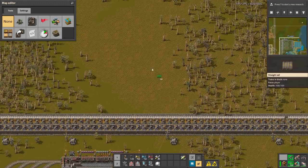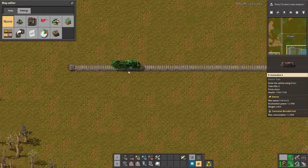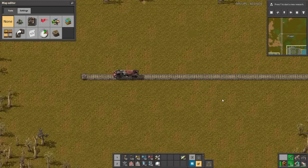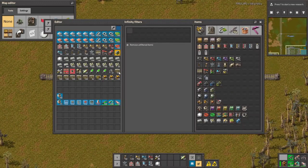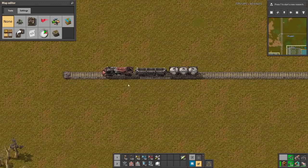So let's copy this rail and build a train. This is a locomotive MK3 — looks like a locomotive. Here is a cargo wagon tier 3, and also let's go with the fluid wagon, also MK3.